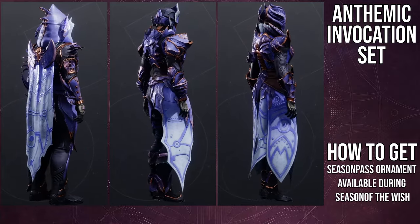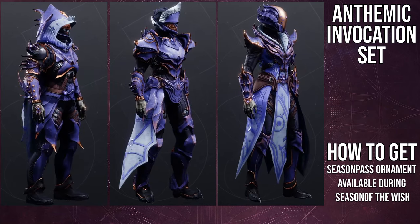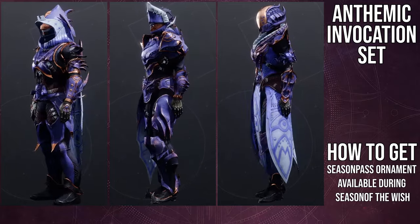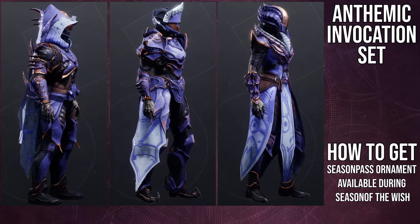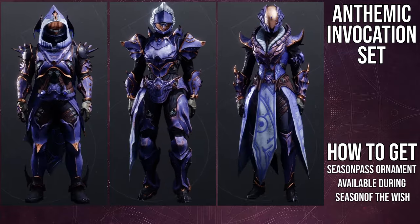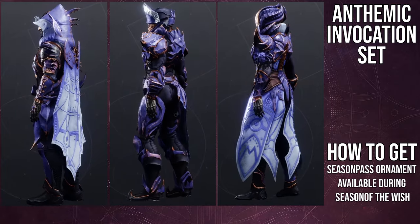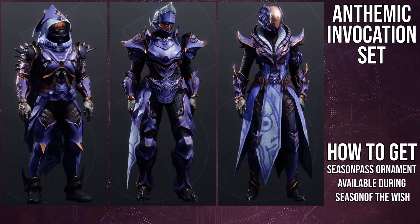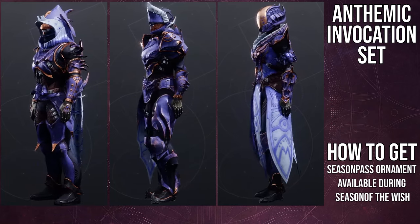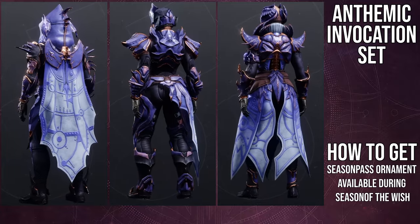For Warlocks, the chest piece, helmet, boots, and arms — literally everything but the bond is super dope. I love them and I've used some really cool sets with these pieces. I'm very happy with the Warlock set and I think they're the dub of the group because four of their pieces are really good. Titans would be next with three good pieces — the chest, arms, and boots. For the Hunters, only the arms and boots are legitimately really good pieces. The other two are very niche, and the cloak, again, is straight-up terrible.